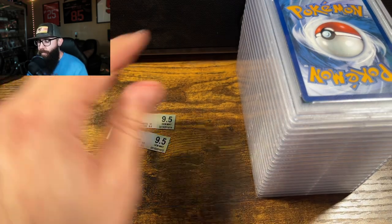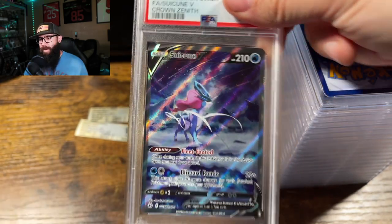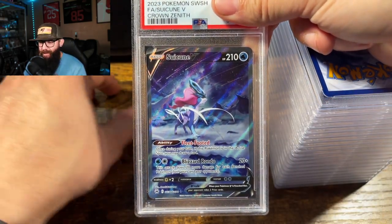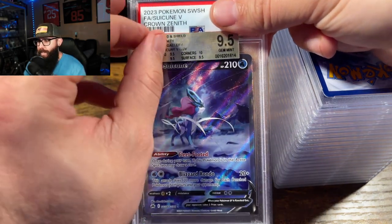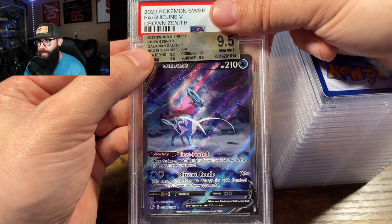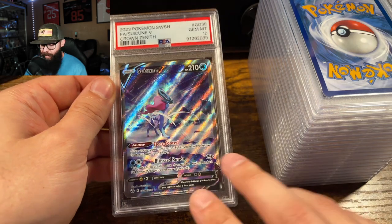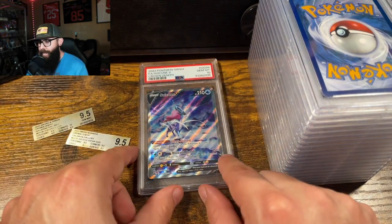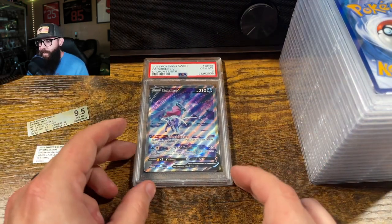We don't know what order these are in, so we're just going to dive into it blind. Right off the bat, there were two Suicunes. This first one is a BGS 9.5 with subgrades of nine, nine-five, nine-five, nine-five, and ten. I thought this was obviously going to cross over to a ten, and boom — BGS crossing over. That is not really a surprise to me, even though some people in the comments on the shorts were saying otherwise.